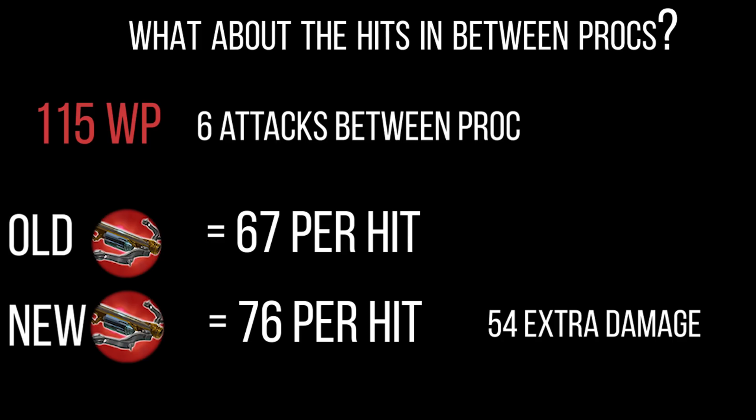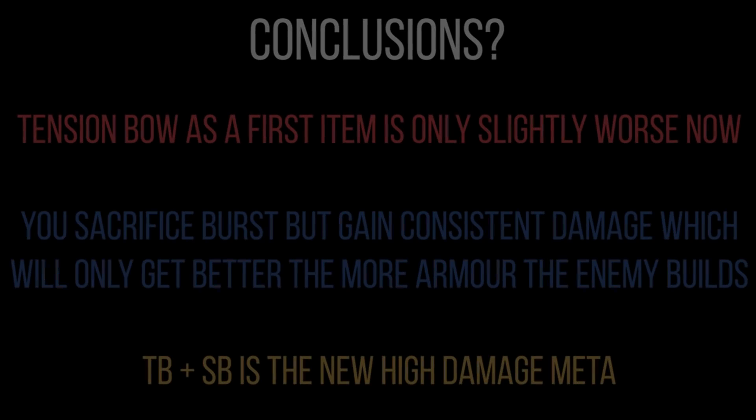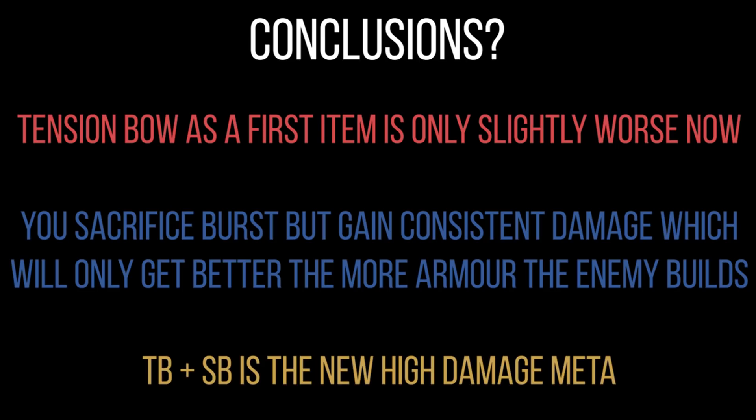Remember, old Tension Bow was cheaper, so you'd be able to pick it up maybe one to one-and-a-half minutes earlier, giving you a window to exploit. But given how fast-paced Vainglory is — at the Vainglory All Stars, games were ending in roughly 15 to 17 minutes — one and a half minutes is not a huge window to abuse. So unless you're absolutely certain you can use that window, new Tension Bow just seems strictly better as a first item, and it's only slightly worse really.